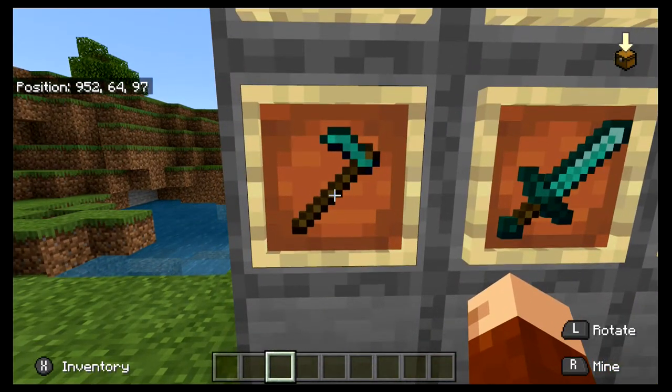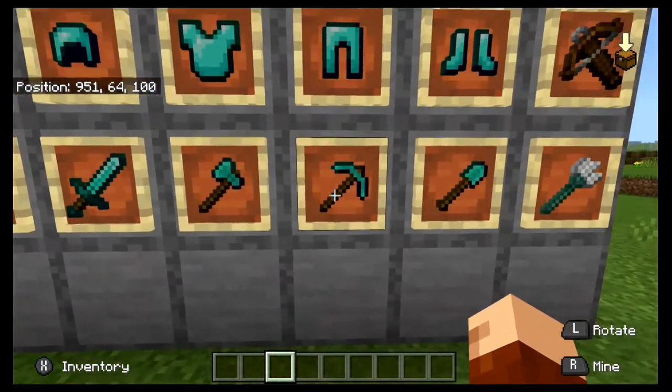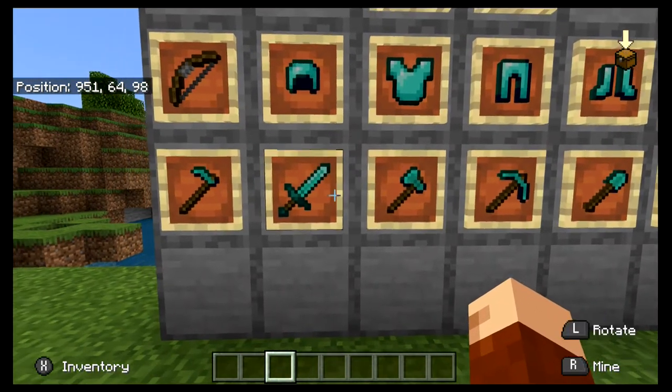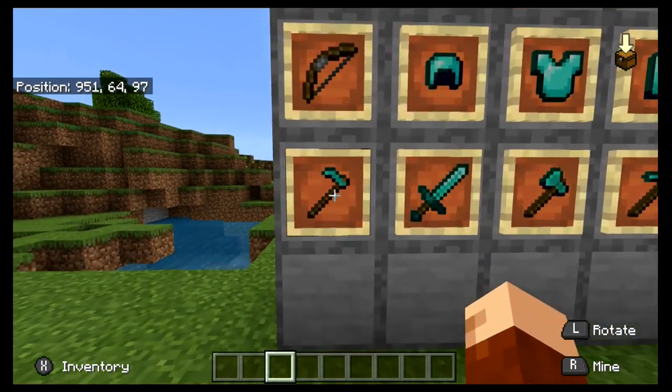There will probably be somebody in the comments saying there's not really any enchantments you can add to a hoe. Well, we'll be testing that out. I remember a few years back, not too long after I started playing Minecraft, I enchanted a hoe with Efficiency, Fortune, and basically the same enchantments I had on my pickaxe using a command block — and the stats were boosted a lot. When I actually broke some wheat, it did give me more wheat, so we'll test if that still works.